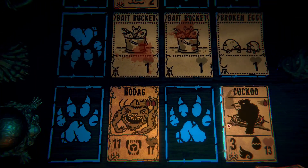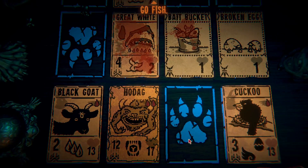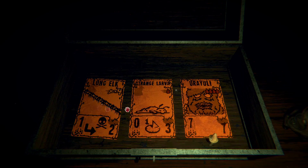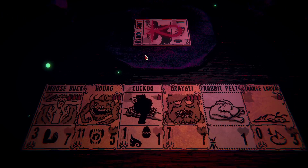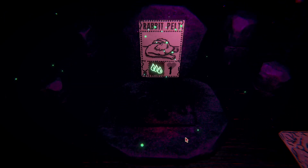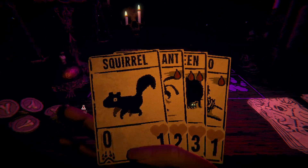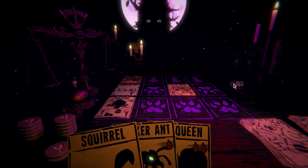Cuckoo. Mealworm. Black Goat. Beat Hodag, and we win. Two for one special. You know what? Strange larva. Black Goat, how about we put you on to say... Rabbit Pelt. None of you are... about whatchamacallit. A mealworm. That's okay. We can wait. We're gonna draw it right now. Or not.